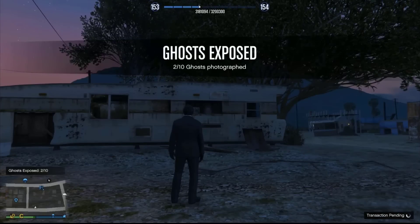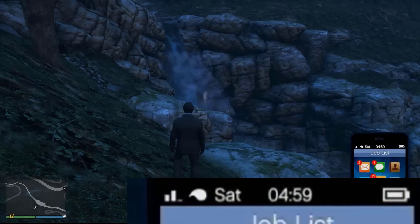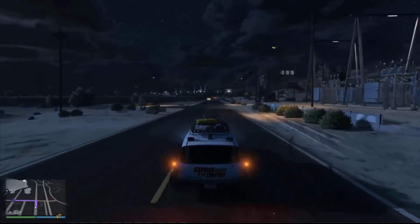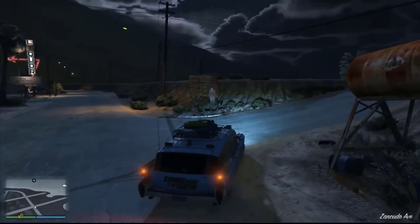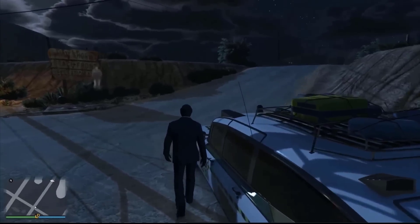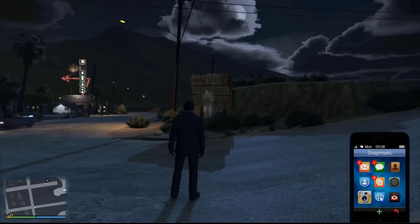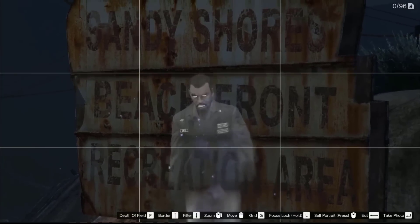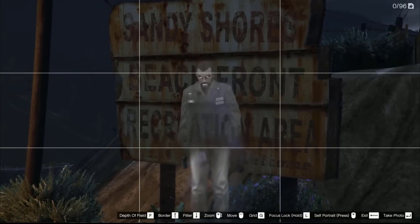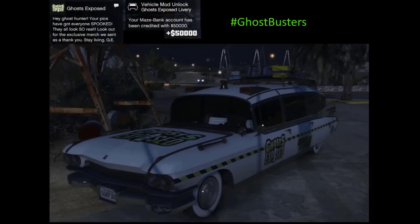You'll have to be quick taking the picture as they'll disappear come the next hour. There's going to be ten in total, and upon finding them you'll encounter the Ghost Hunt event. Upon completion you'll get 50k and a new livery for the car.